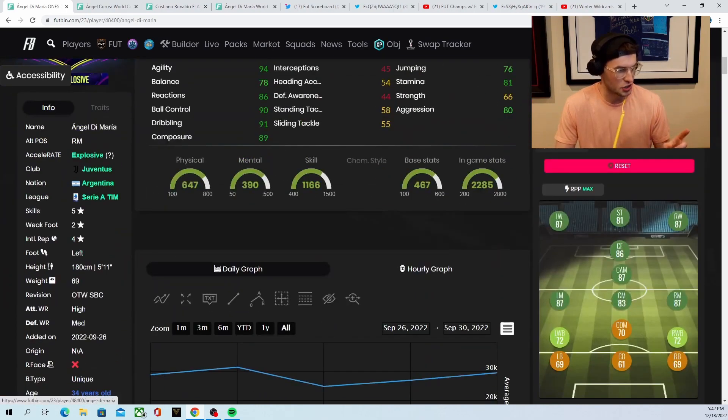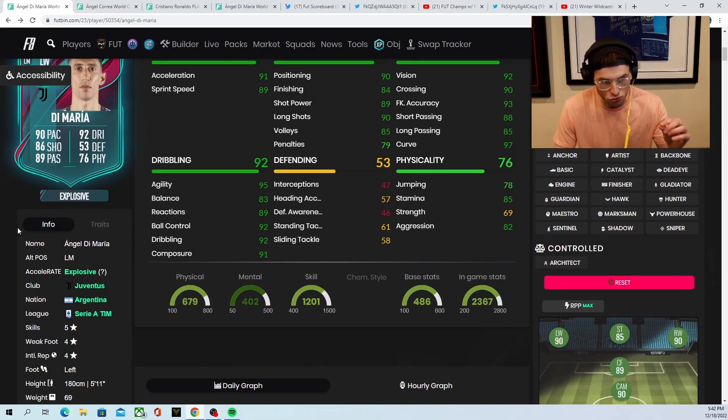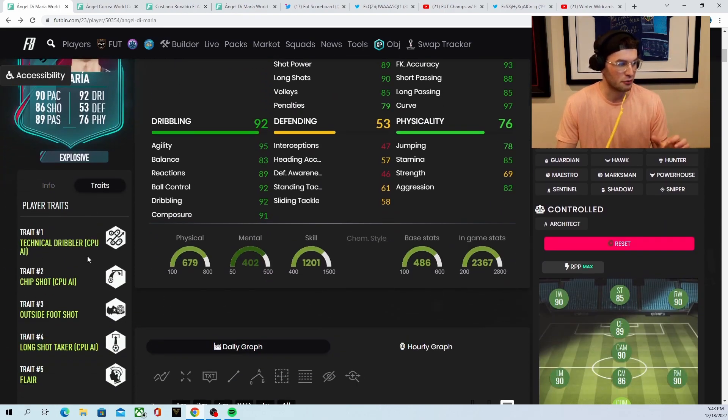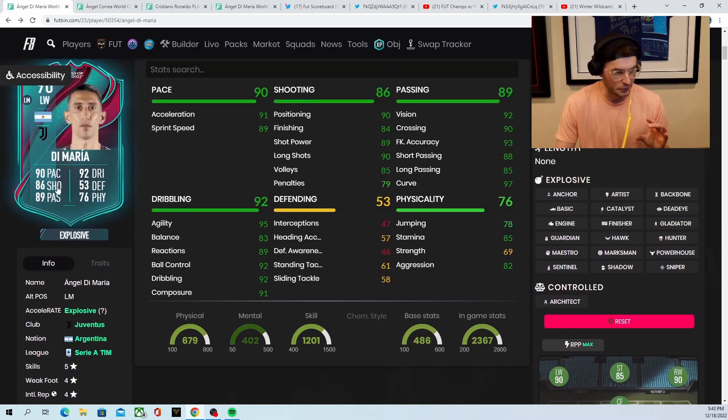DiMaria's Ones to Watch is five-star, two-star. They have made this card five-star, four-star, which means he's extremely usable. He's got 95 agility. His traits are incredible — he's got outside foot, flair, long shot, technical dribbler. It's a really, really good card.